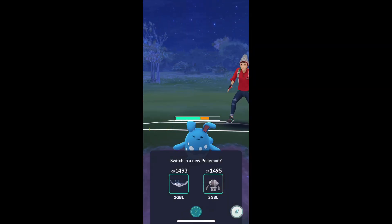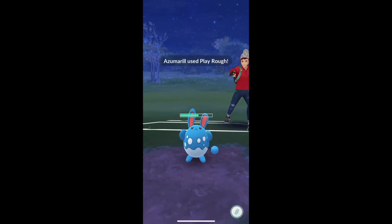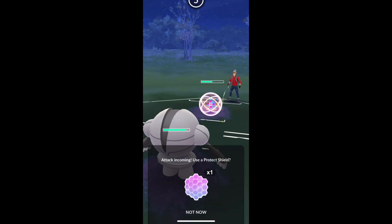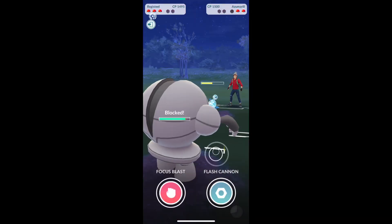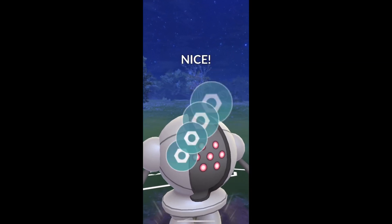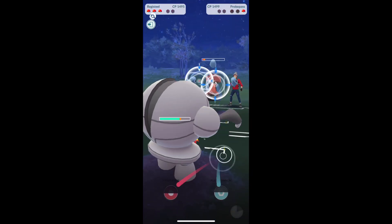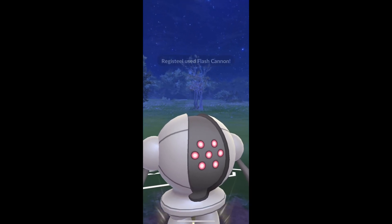I throw a Mud Bomb and then I need a switch. Let's see if this is gonna KO — Play Rough, not quite. So I actually swap back out into my Registeel and we're gonna shield this up, Play Rough. We're going to hit a Flash Cannon here. We're building up quite a bit of energy, almost KOs. I'm trying to faint it down with just that but I am gonna have to use a charge move there. Then in comes Probopass and we get another Flash Cannon — that should be the GG on that match.